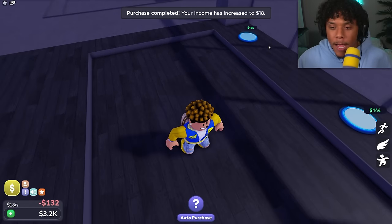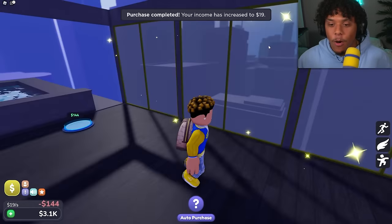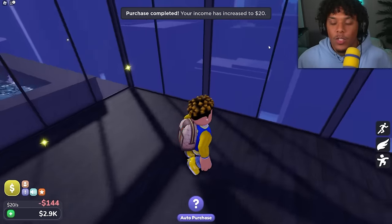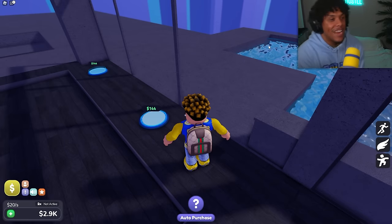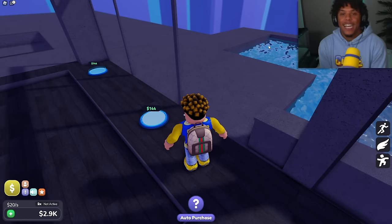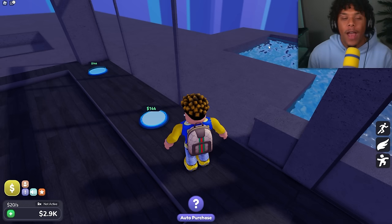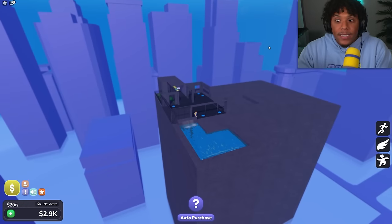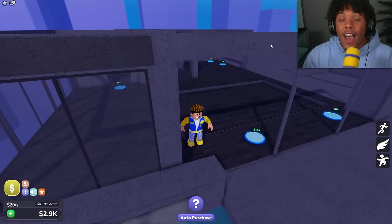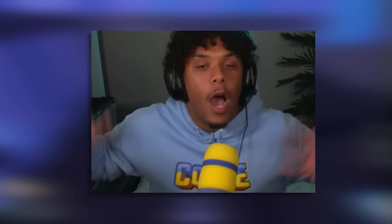Let's get some more flooring — the gray or black flooring looks so dope. Let's get all these windows so we don't fall off the building, because we are literally in the sky. I've got a question: I'm curious what you guys would rather have — a mansion on the floor, or a penthouse on top of a high-rise building.